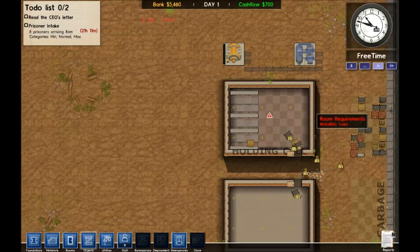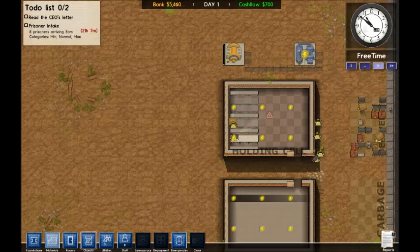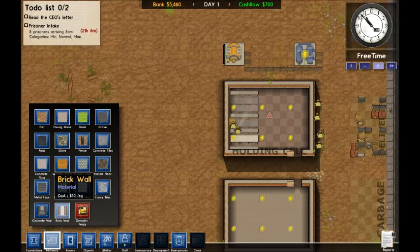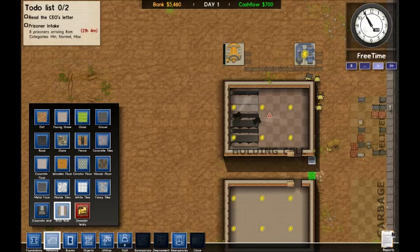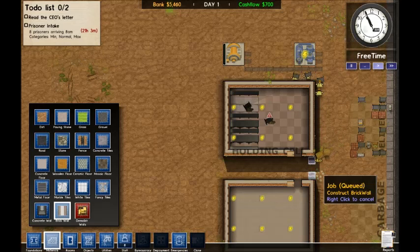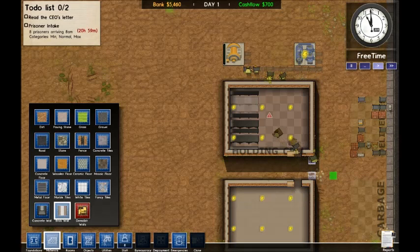You should like walk in and someone's taking a dump. Just for safety reasons — I remember I lost some money because prisoners were escaping, that was crap.